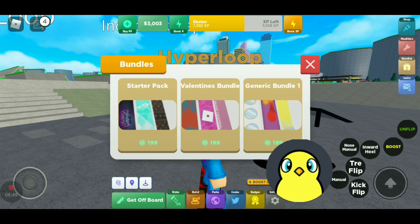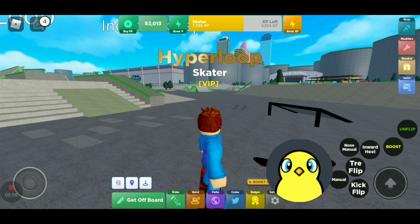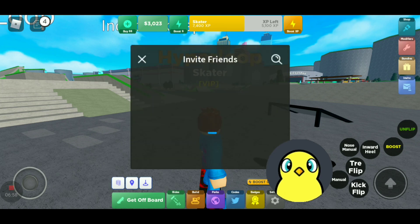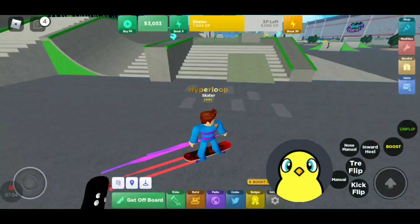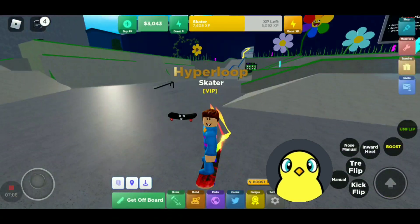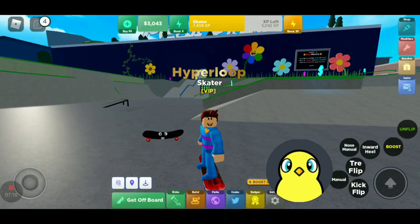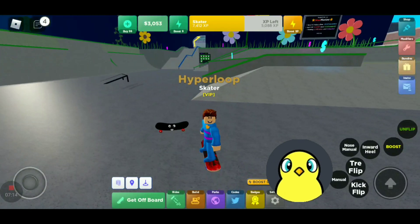Bundles include the starter pack which costs 200, the volume punch bundle, and the generics bundle — I don't know if I'm saying that right, but whatever. Lastly, there's invite friends, which lets you invite your friends. And there are also levels in this game — right now I'm at the skater level. Well, that's all I have to say today. Thanks for watching, and we'll see you next time. Goodbye.